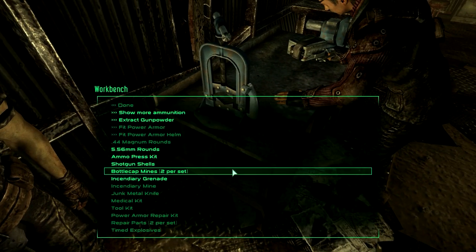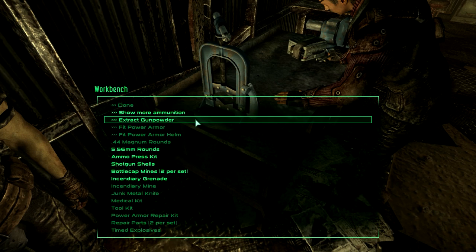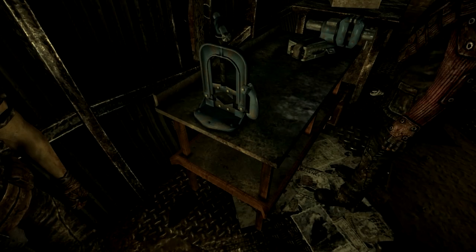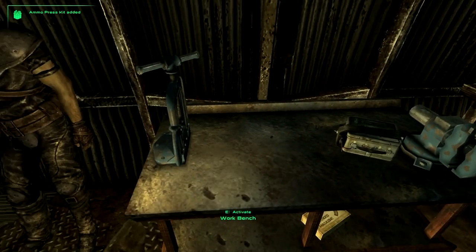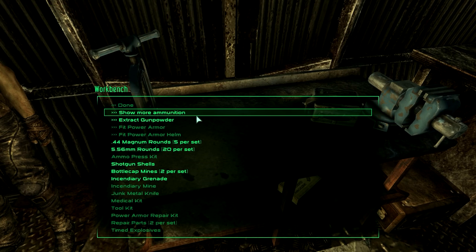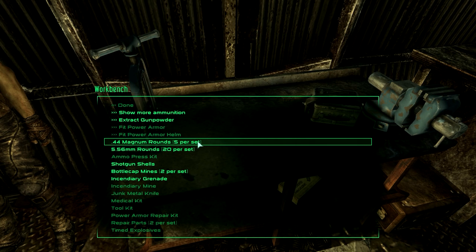What would you like to create? Well... Ammo press kit, please. Excellent. Right. Now I would like to create some ammunition. .44 Magnum rounds — 5%. That's Desert Eagle ammo.